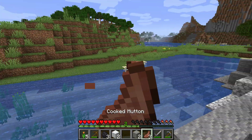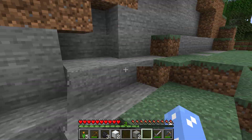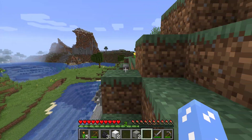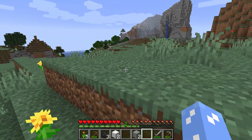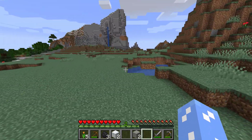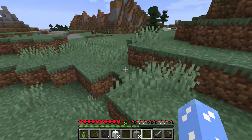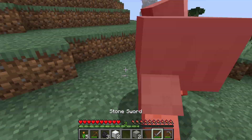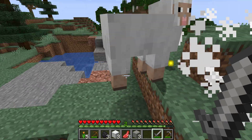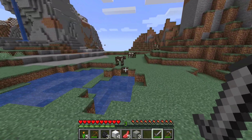Got some good spots. We have diorite right there, so we can mine that as well. But not right now — I kind of want to explore a little bit, find a village or something. Villages have cool stuff, and hey, we can live there and improve upon it, which would be pretty fun. We got some calves over here — let's get another sheep. And then we have some calves over here, we should kill them as well.